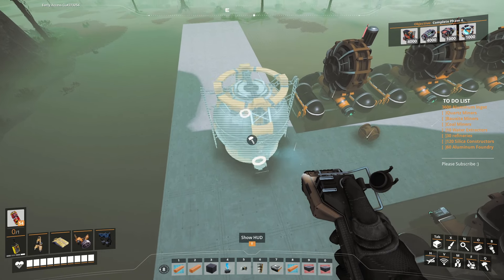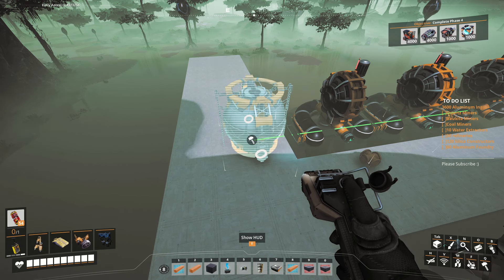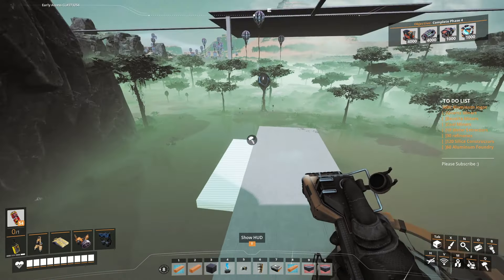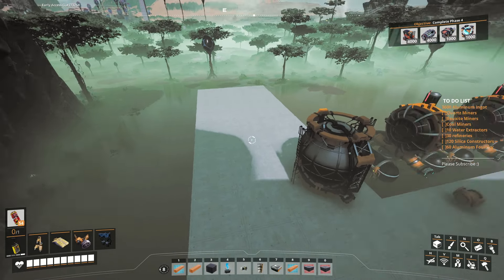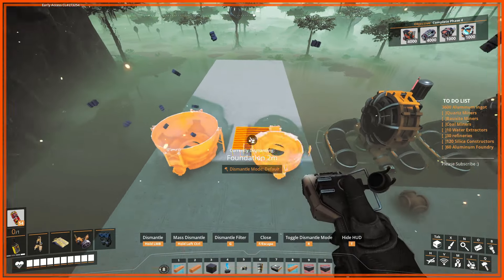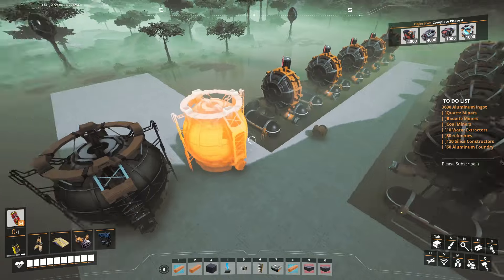One thing to keep in mind that I definitely should have mentioned previously: when you put in the fluid buffers like this, your 10-meter headlift from your water extractors is gone as soon as you put these down. So you want to make sure you keep that in mind for when you have to pump fluids up — as soon as you go into a fluid buffer you have no more headlift, as far as I can tell. That just seems to be the way it's worked in the past.